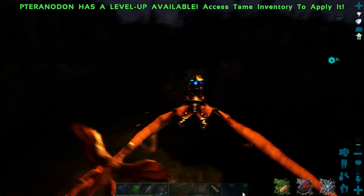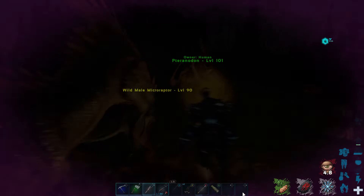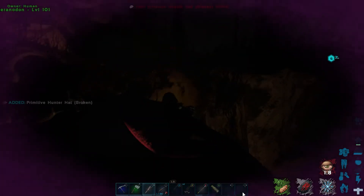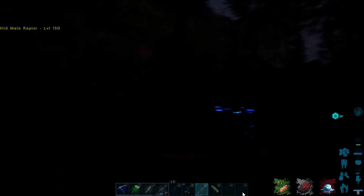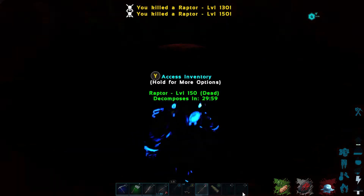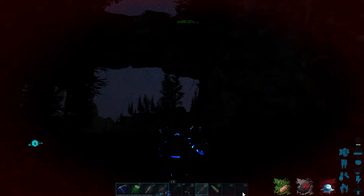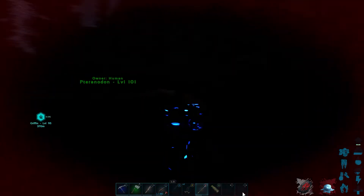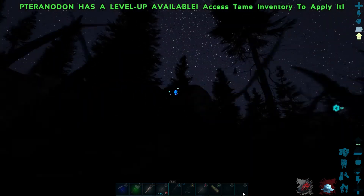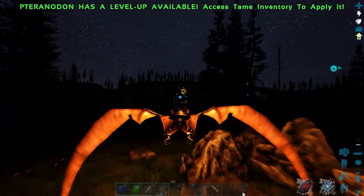A micro raptor knocked me off the PT and two raptors attacked me — what type of Mortal Kombat combo was that? That's something out of a movie, not a video game. The micro raptor knocked me off and they pushed me perfectly to the edge so I couldn't run away, then just went ham on me. Thank God for tech armor. You cannot make this stuff up.